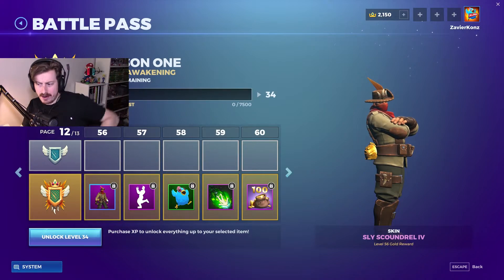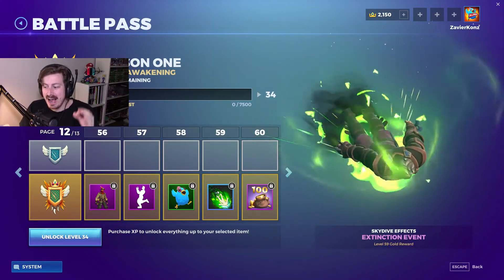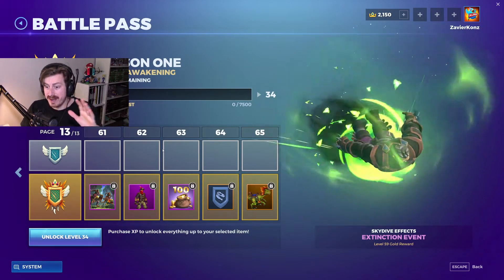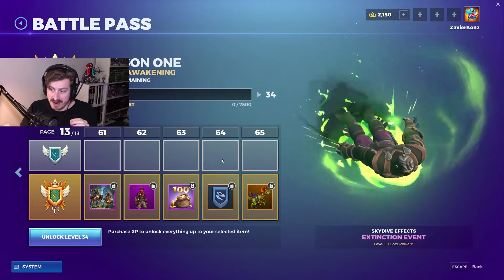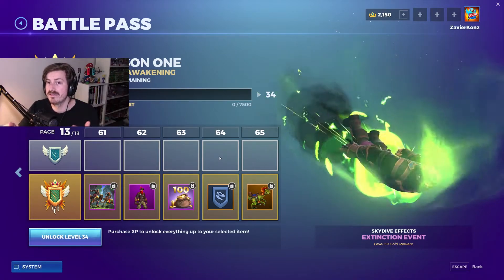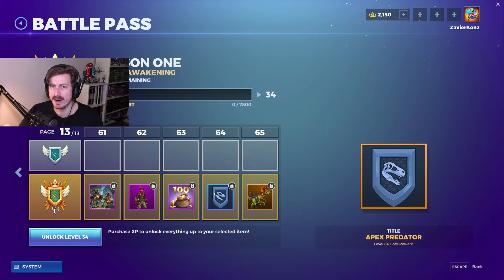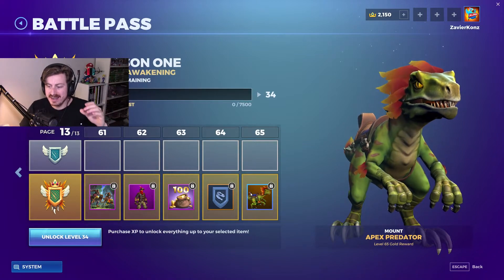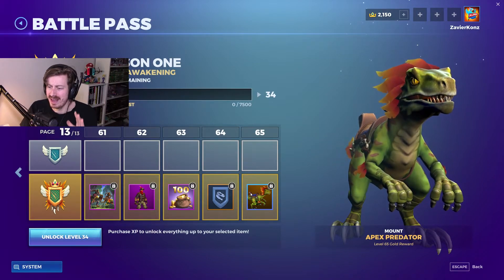At level 56 you get Sly Scoundrel 4 with a golden chicken detail on the back. You get the 'Get Clocked' emote and a skydive effect called Extinction Event. This is the final page of content — 65 total levels for this season pass. You get Sly Scoundrel 5, the final iteration, and the Apex Predator title. The epic mount is also called Apex Predator — and I really want that.